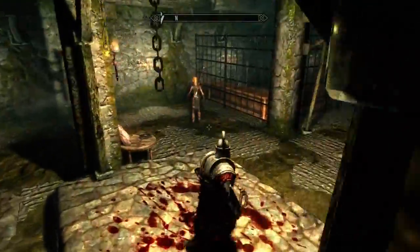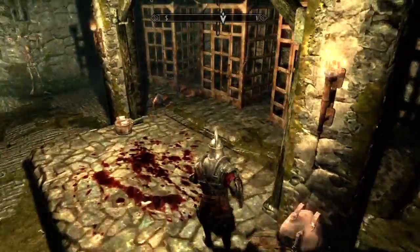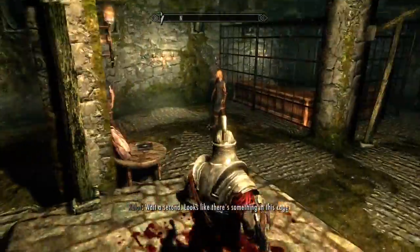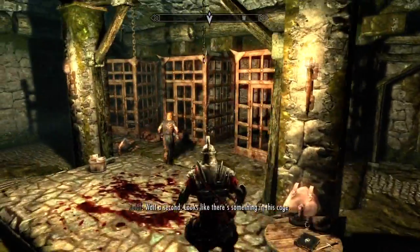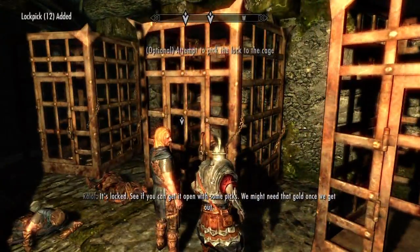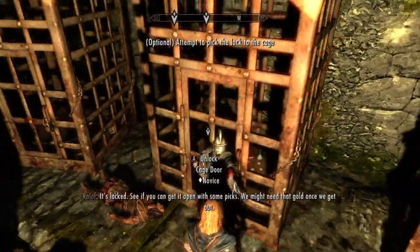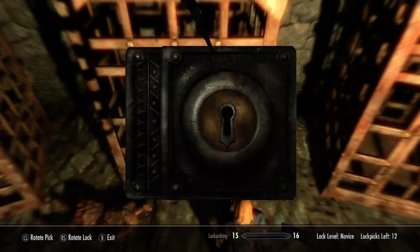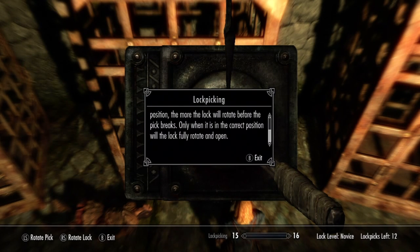So I'm guessing if we would have gone with the Imperial guy, we would be fighting these blue people — we would have just killed this guy. Looks like there's something in this cage. It's locked. See if you can get it open with some picks. No problem, we might need that gold once we get up. Use LS to rotate the lock pick, then use RS to rotate the lock. The closer the pick is to the correct position, the more the lock will rotate before the pick breaks. Only when it is in the correct position will the lock fully rotate and open.